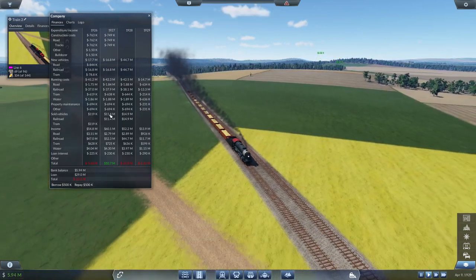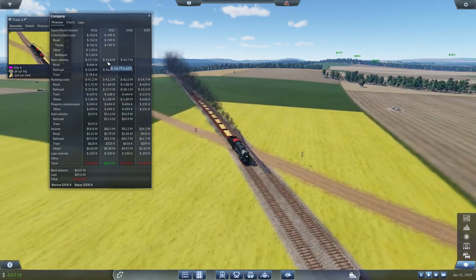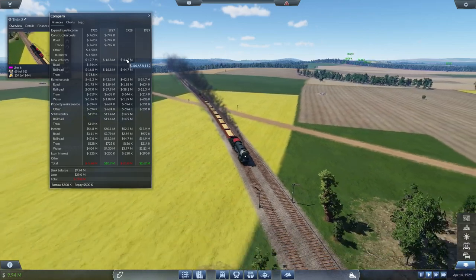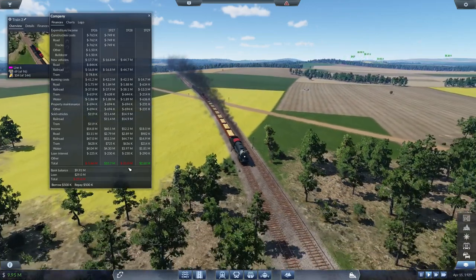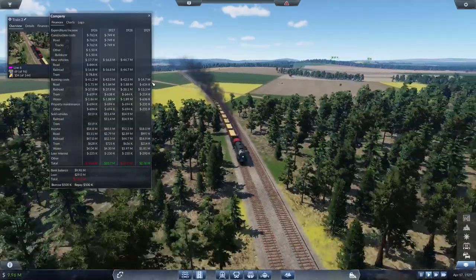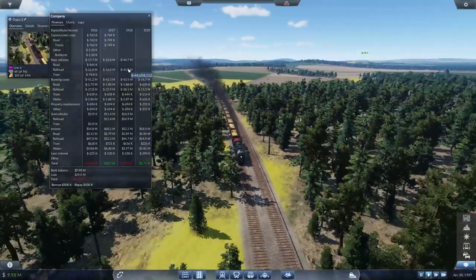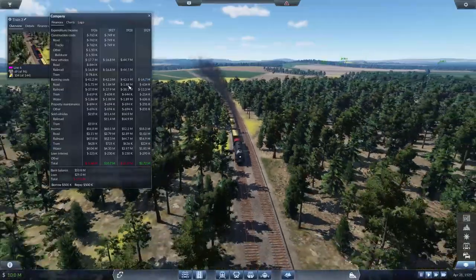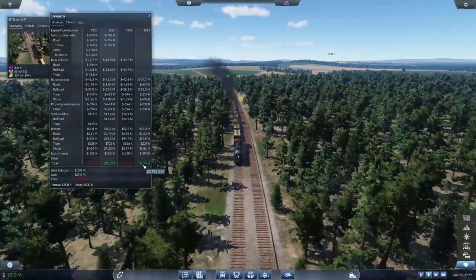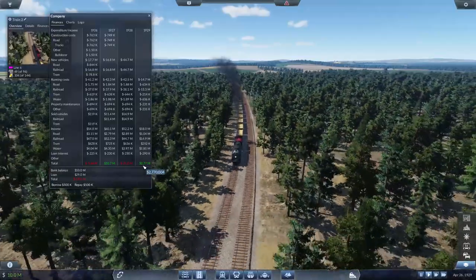For today I think we are going to end this episode here. Let me show you guys a quick breakdown of how the profits are running. In 1927 we made a profit of 10 million dollars and spent 16 million on upgrading and adding new vehicles. In 1928 we had a loss because we upgraded trains and added another line — 44 million worth of new trains being added. This current year we are operating at a profit, so that is good.